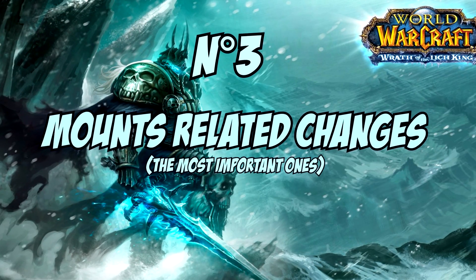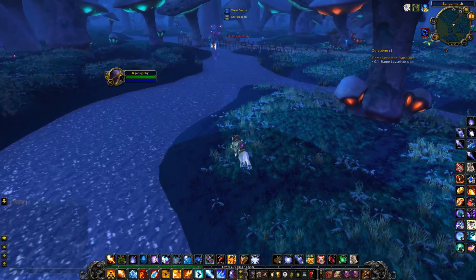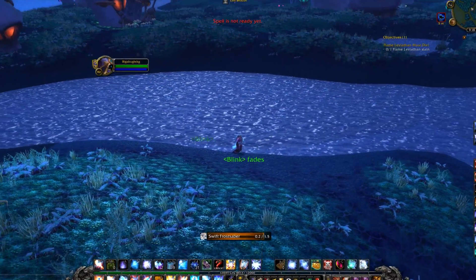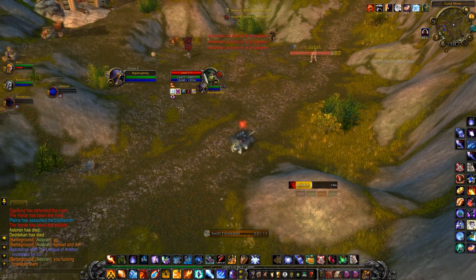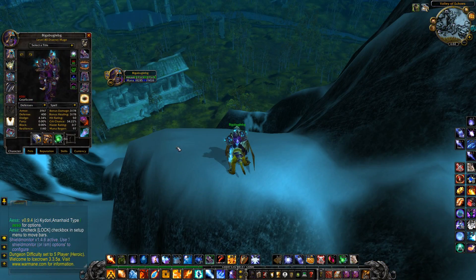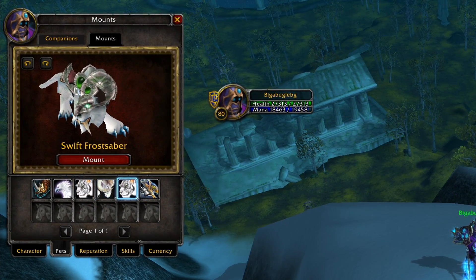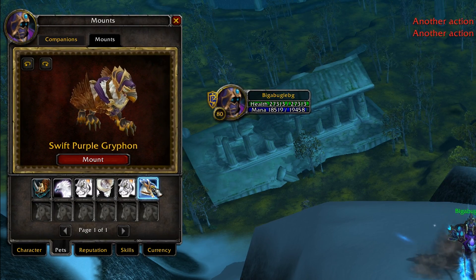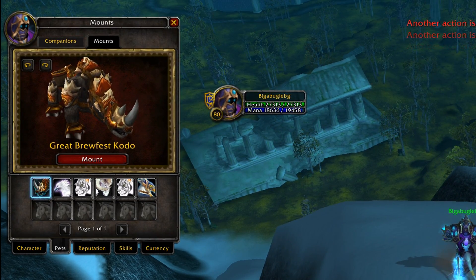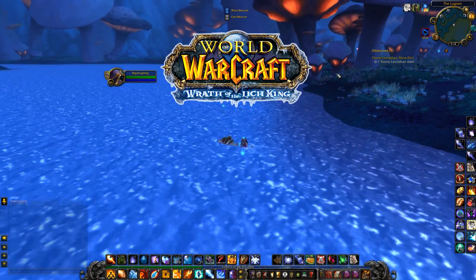Number 3: Mount-related changes. The mount system received a few improvements. The casting time has been reduced from 3 seconds to 1.5, which I think is a good thing, even if it allows people to run away from PvP encounters more easily — and I don't like that, because I love World PvP. The second change, which is clearly and objectively an improvement: a separate bag for your mounts. It means that your mounts are no longer placed in your bags, but instead in your character info — giving you more bag space while having all your mounts available at all times. Besides that, water no longer dismounts you, which is really nice.